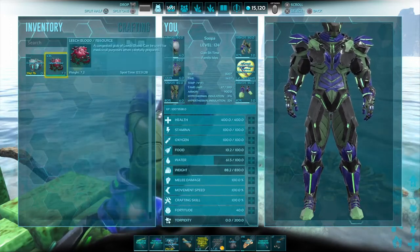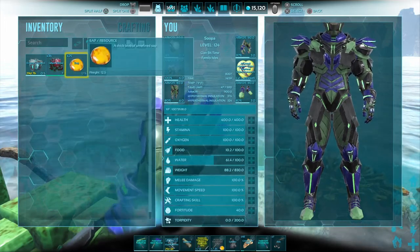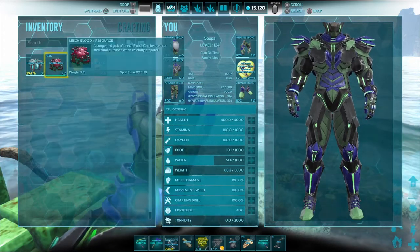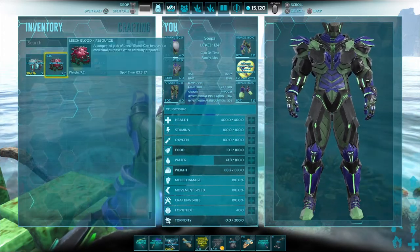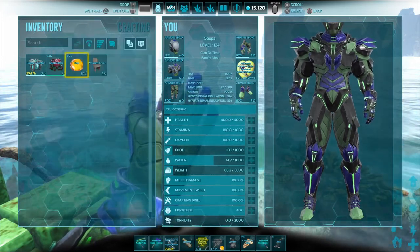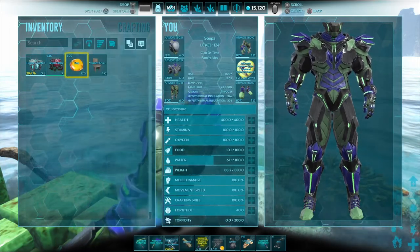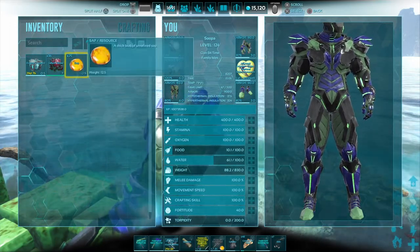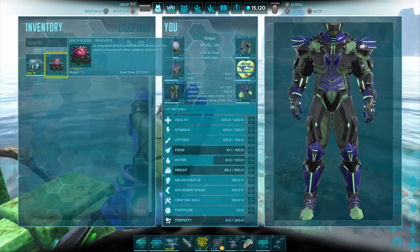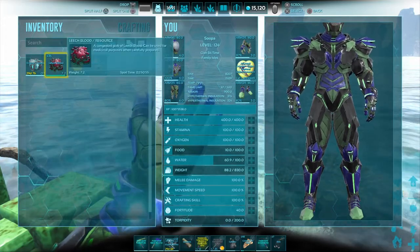You can use sap, leech blood, or giant honey as bait. Sap you can get from a tree sap tap on redwoods or a Gacha. For leech blood, go to the swamp and kill leeches — I recommend something with high melee like a Giga or Rex to collect it. The sap will only catch small fish, leech blood will catch piranhas and salmon. For honey you just need a beehive.